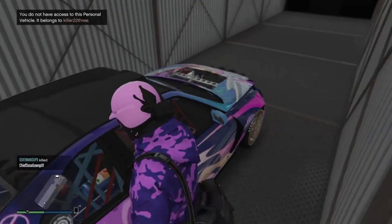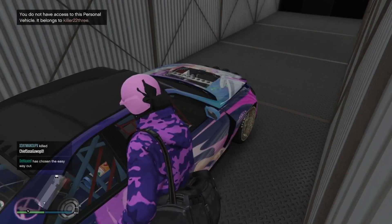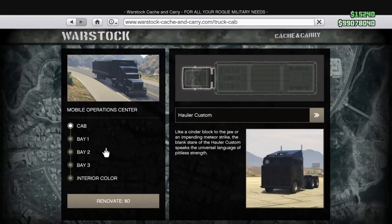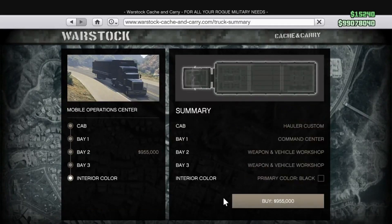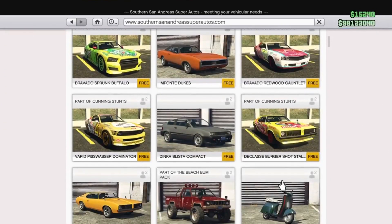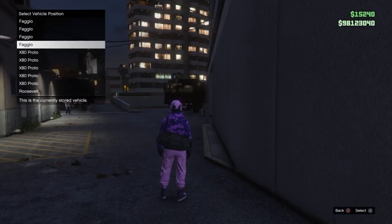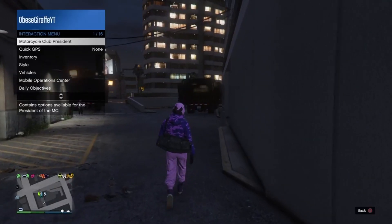Once that's set up, have your friend start spamming Triangle or Y to get in the car — they won't be able to, but keep doing it. While they're doing that, open your phone, go to Warstock, and change bay 2 on your MOC to the weapon and vehicle workshop — this changes bay 2 and bay 3. Then make sure you have some faggios or free elegies stored in one of your garages.